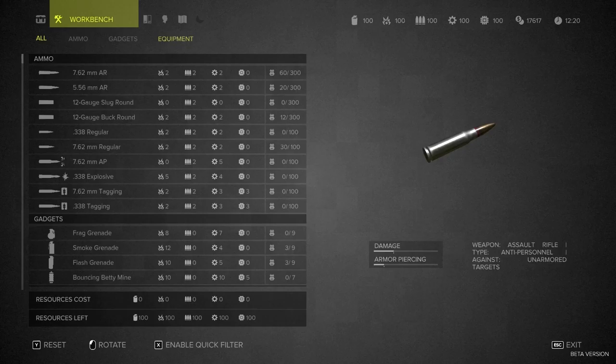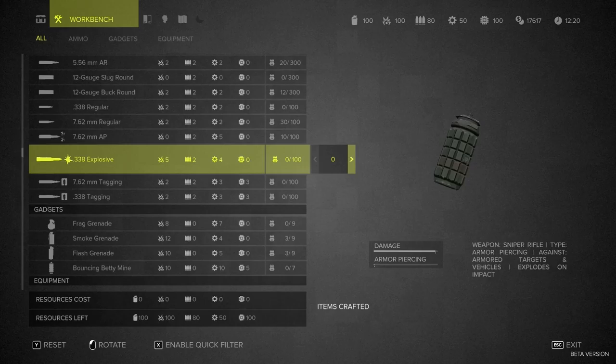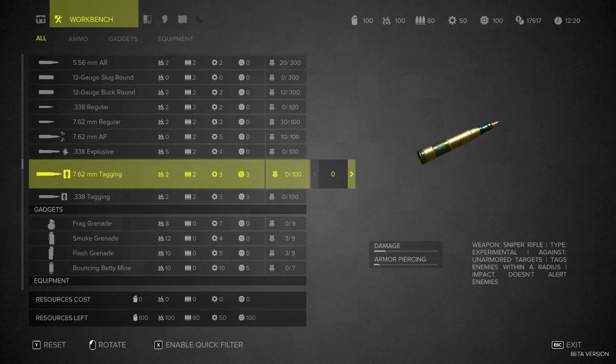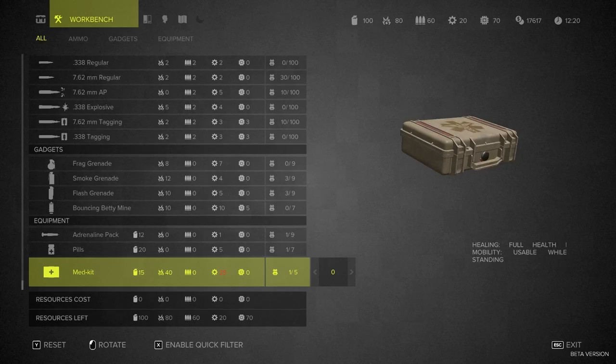Oh jeez — all the different kinds of ammo we can make here. Do we need crafting materials for this? It looks like we do, but we might actually have a bunch — yeah, we have a hundred of each resource. We're using 7.62, so maybe we should make some fancy ammo: vehicles, targets and cover. Let's make ten AP rounds. There's not a lot of fancy 7.62 — we can't make exploding rounds or tagging rounds. There's one type that attacks enemies within radius, so you shoot the ground and it scans stuff. Let's grab some of those too. We could have just crafted some grenades.